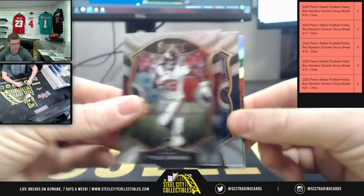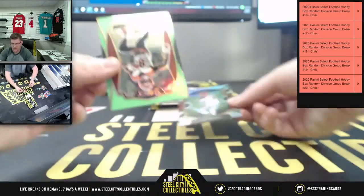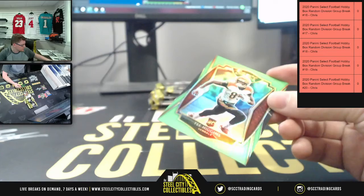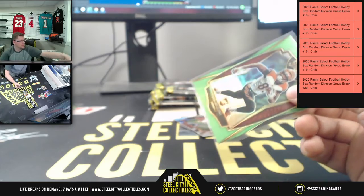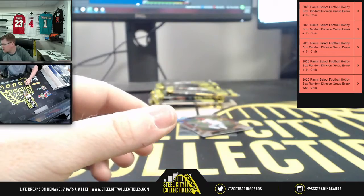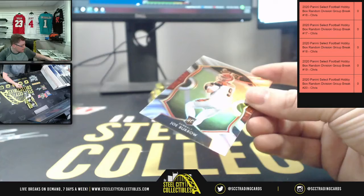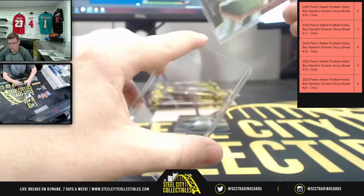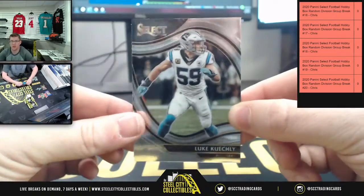We have Tyler Johnson, AJ Brown, and T. Higgins - first time seeing a green, that's 49 of 49 on the T. Higgins. NFC North out of 49, T. Higgins, then right behind him you got Joey B - Bengals behind T. Higgins.